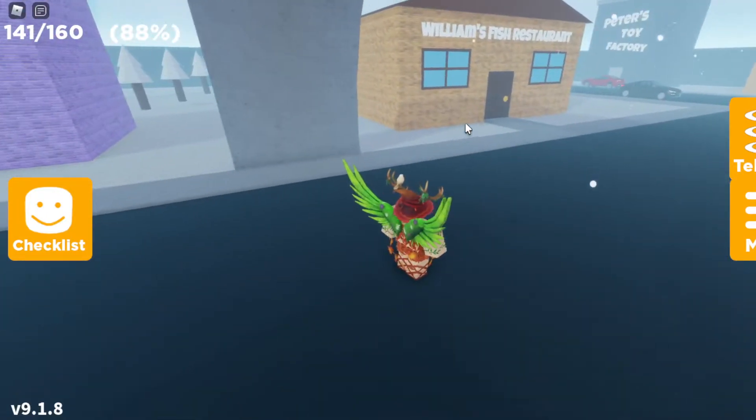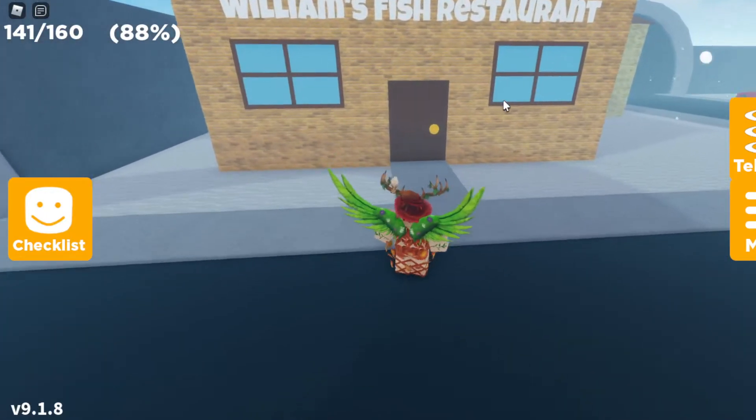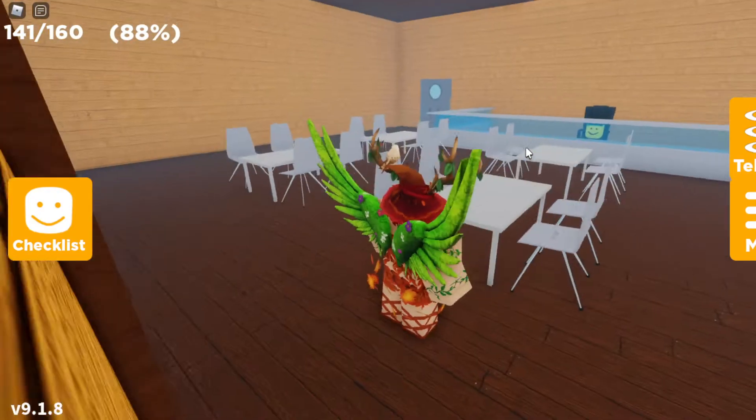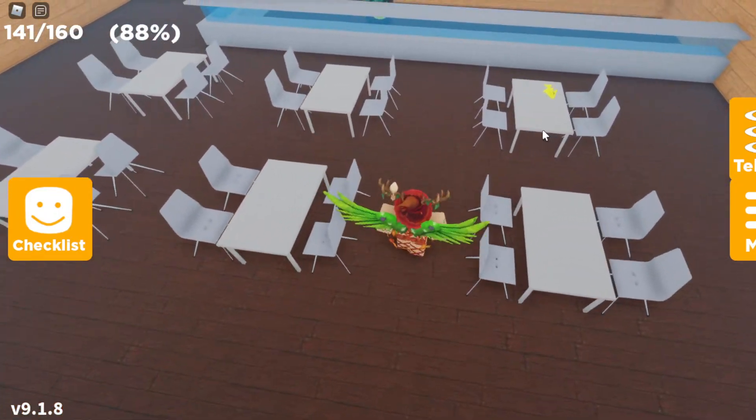Once you enter the city, look on the left side where you can find William's Fish Restaurant. You want to enter William's Fish Restaurant — on the door it says to press E to enter, but do whatever your device says to enter the building. Press E and you should now be inside the restaurant.